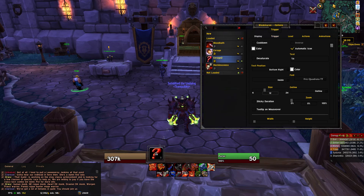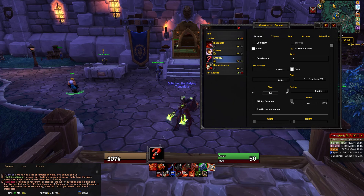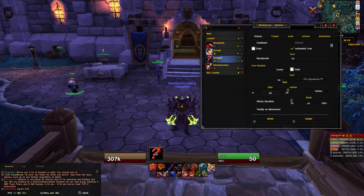On the Display tab, you've got multiple tabs — yours may look different because I have a different UI that changes the colors, but you have different tabs at the top in the right-hand field. Go to Text Position — this is the timer, the actual numbers that show how much time is left. I set mine in the center and then max the size out, so it's as big as possible and I don't have to stare at it to see the time. I can see it with peripheral vision.